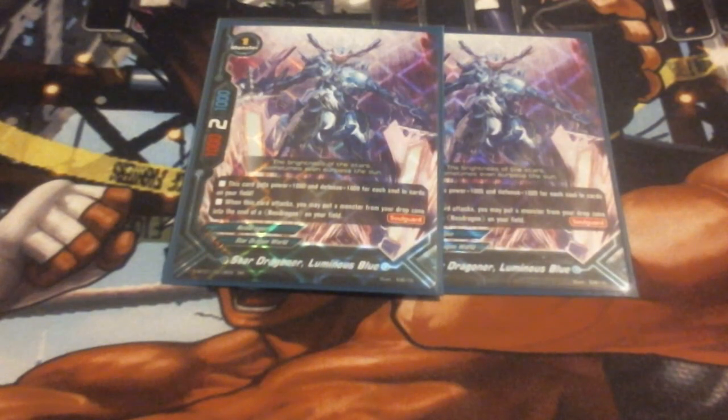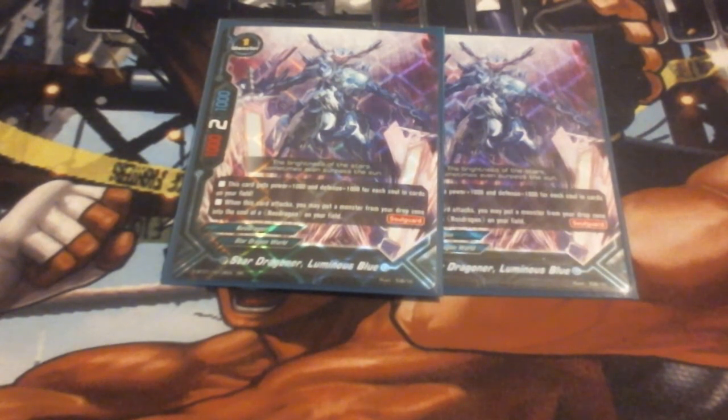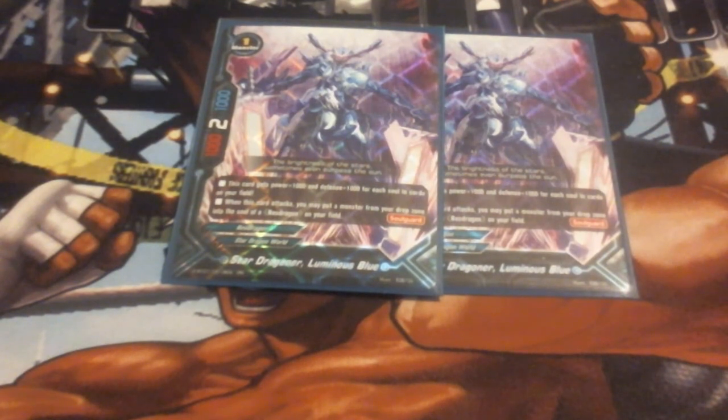We got two Luminous Blues. Luminous Blue is a 1-2-1 and shares the same ability as Stronger Zero One: he gets plus one, plus one for each card in the soul. When he attacks, you can put a monster from your drop zone into the soul of a Neo Dragon on the field. So if you don't have Astro Beacon, and you've had heavy discard from spell effects or had stuff killed on the field, you can slot them into Stronger Zero One or himself to get bigger, as they both share the same ability.